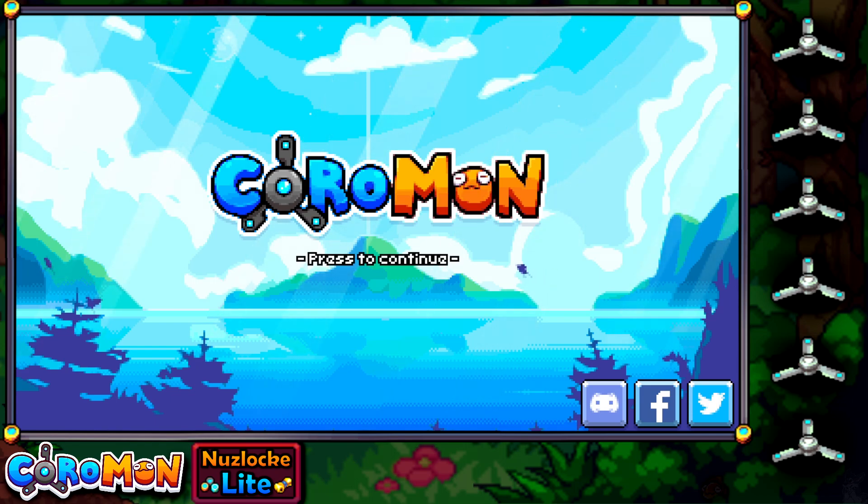In the end it's all fun and games, and our self-imposed rules might be slightly altered as we go on if things end up being too difficult. Don't see this as a totally hardcore playthrough where failure means the end of the let's play — I intend to finish this game even if it means adding a new rule so we can revive our Coromon later on. In the worst case scenario I can always drop the Nuzlocke idea and just continue like normal.